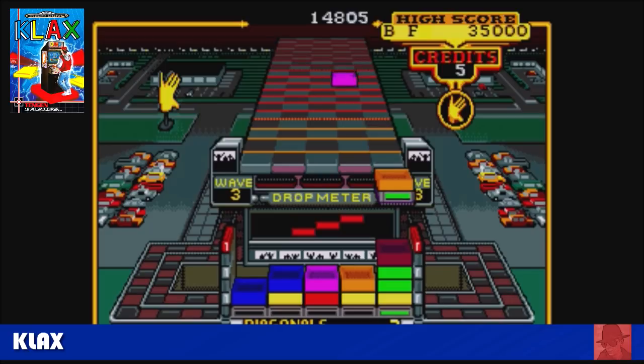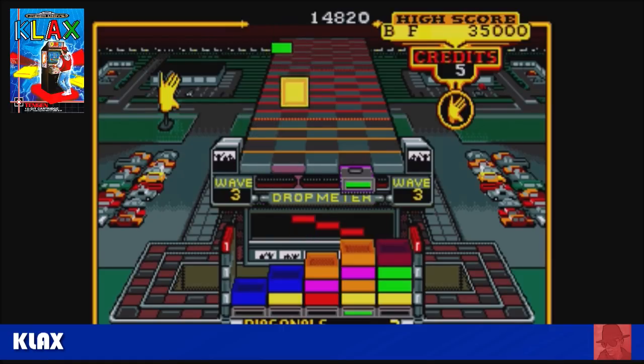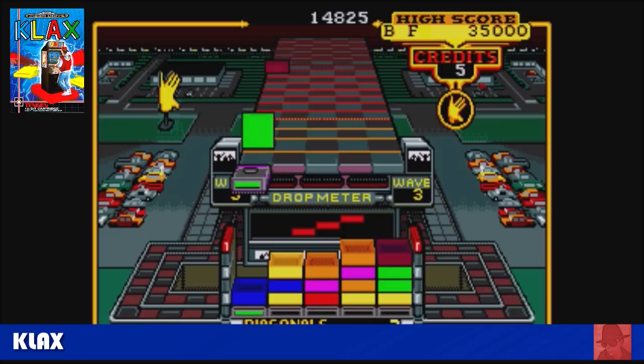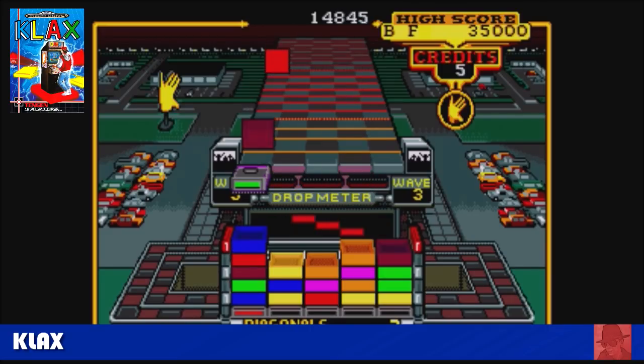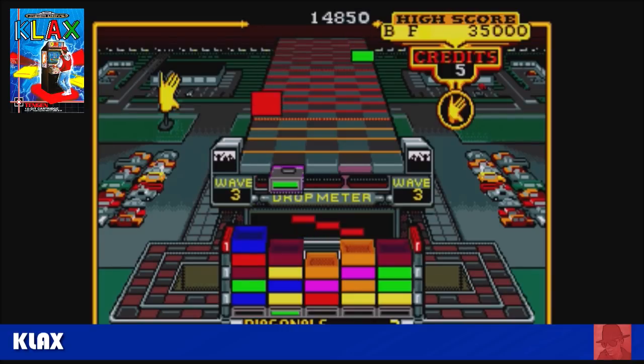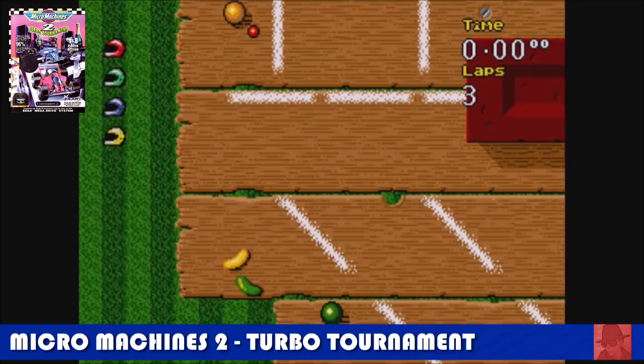Klax is a puzzle game, a little bit like Tetris, but this time the shapes come down the screen. You must catch them in a bat, then dump them on a grid below. If you get three colours in a row, that's called a Klax and they vanish. If the grid fills up and you run out of spaces, you have lost. The bat can hold five different colours. It is quite good fun if you're into those sort of games, but if you prefer action or racing you can probably give this one a miss. Not as good as Tetris, but quite good.